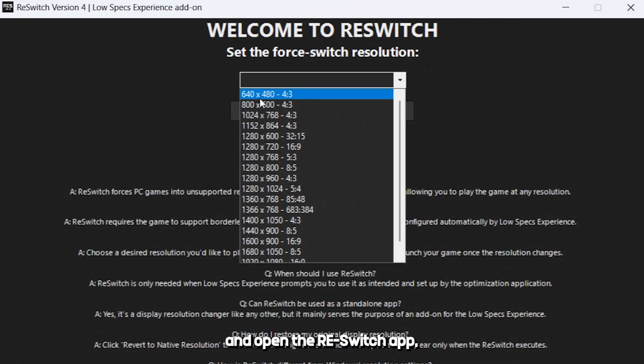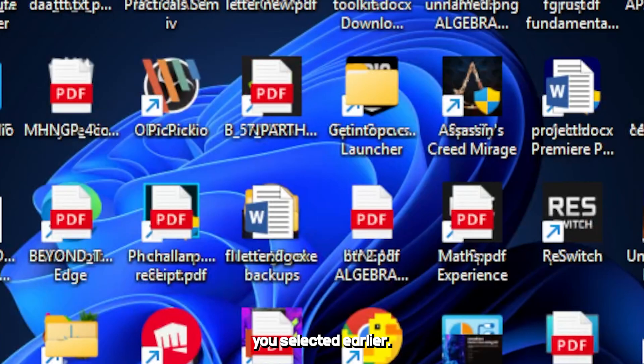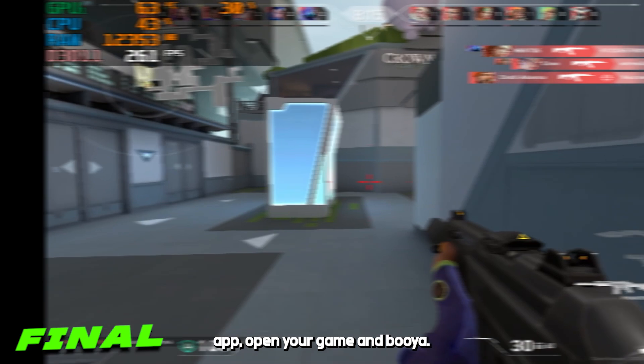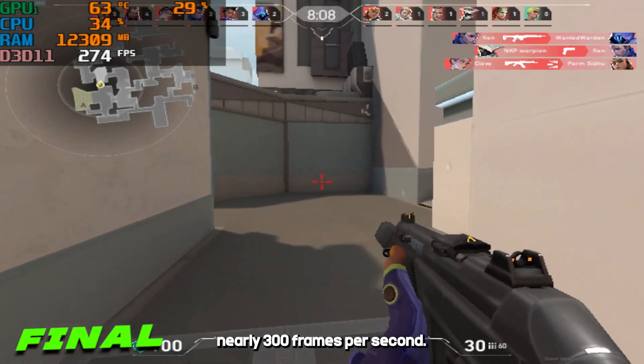Close the window and open the ResWitch app, which is installed with Low Spec Experience. Here, select the same resolution you selected earlier. Click on Execute and without closing this app, open your game. And boom, here you have even smoother FPS. This is how my game works now — it is literally running at nearly 300 frames per second.